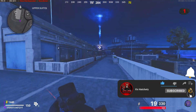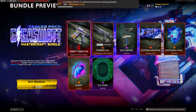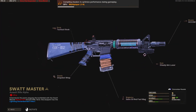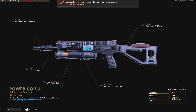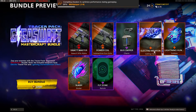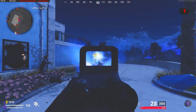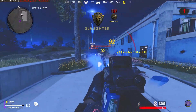The first thing I wanted to discuss is the new Gigaswatt bundle — it's a Mastercraft bundle found within the Activision store in Cold War. I suggest you guys pick this up, especially if you're hardcore zombies fans. It's quite expensive at 2400 COD Points, which is going to cost you about $20.